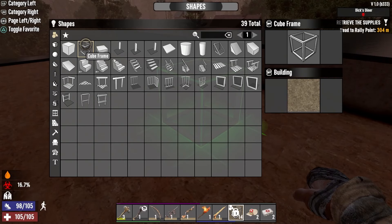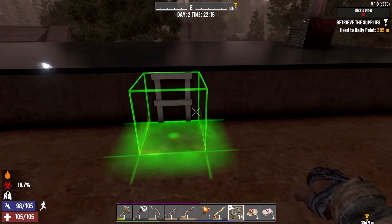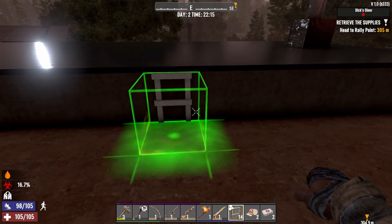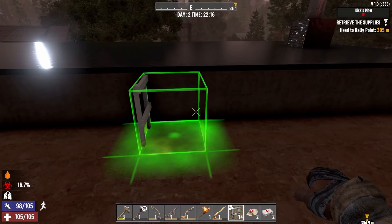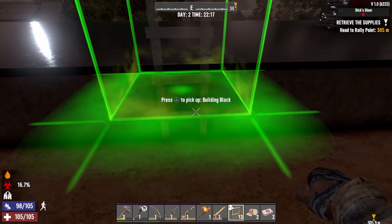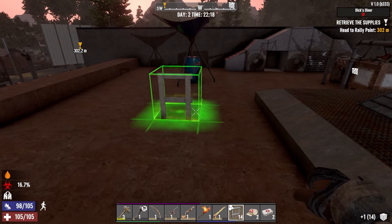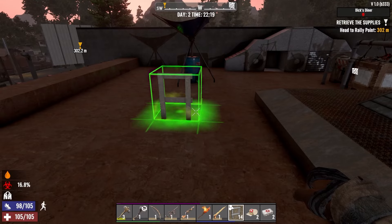That's our little quick tutorial today. To access and actually pick a shape, you click the X button — that changes the shape — then hit O to get out of it. The shapes change right there. To rotate is the R2 button, and to place it is the L2 button, and you can just pick it back up. Thanks for watching — if this helped, let me know in the comments. Have a good one, guys. Stay safe and peace out.